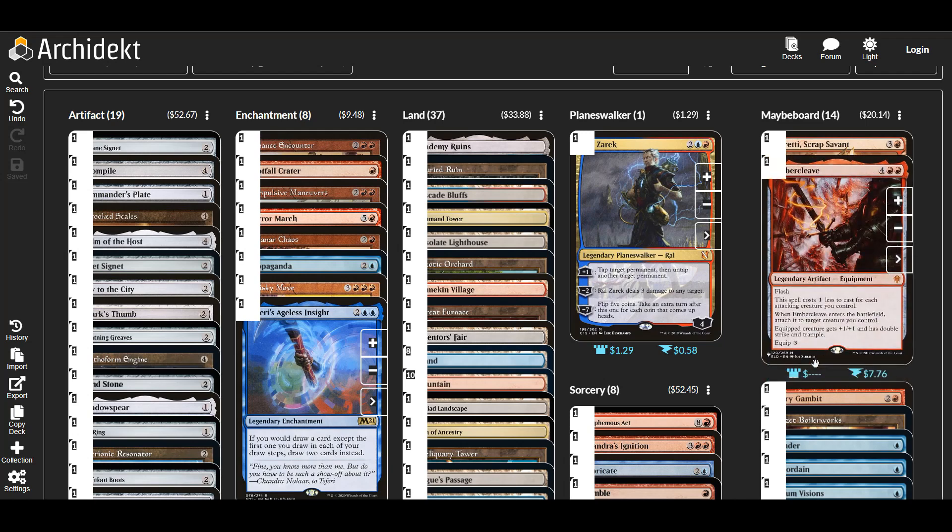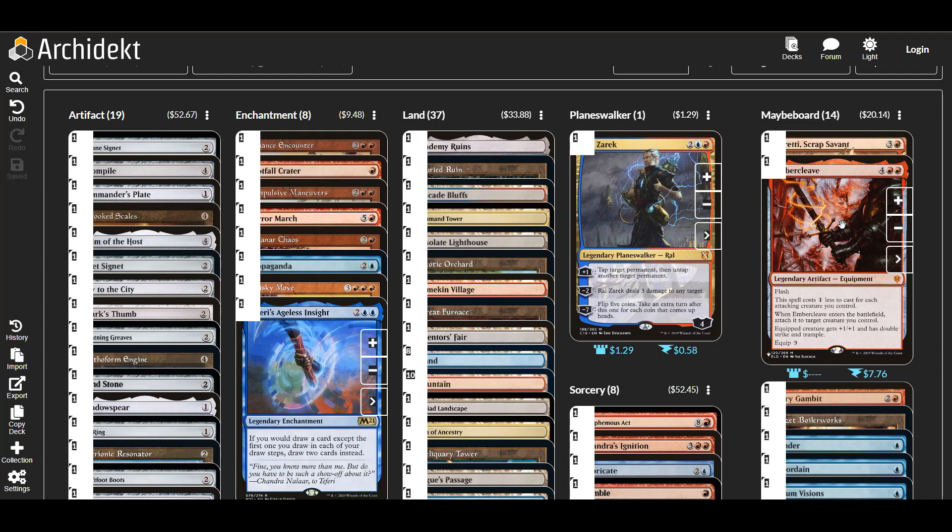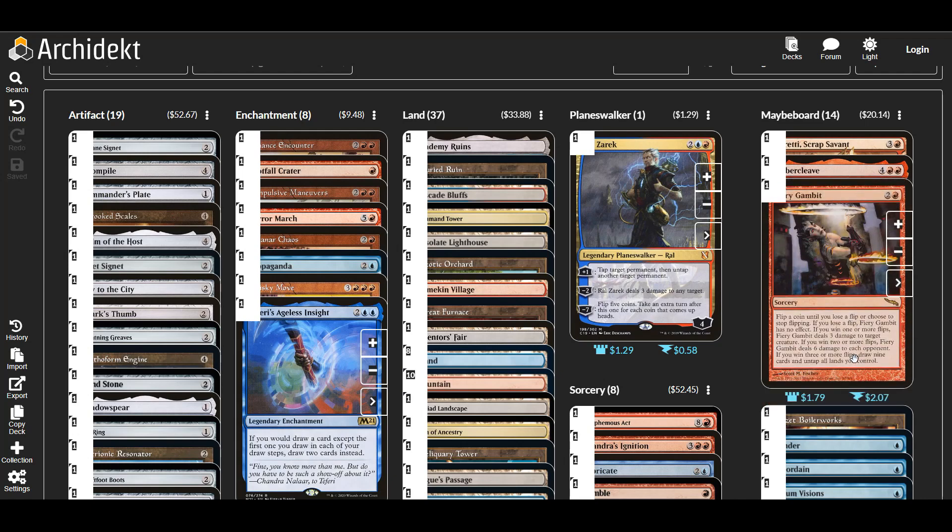Ambercleave — I think this is really good in certain circumstances, but the thing is we usually have one thing swinging, which is Okun, who is really big. He needs trample for sure, but he doesn't really need double strike — he's already usually big enough to one-shot people. So we're really paying five mana for a flash trample effect. We could find other ways to give our commander trample at instant speed and not for six mana, and there were so many other really good cards to fit in.